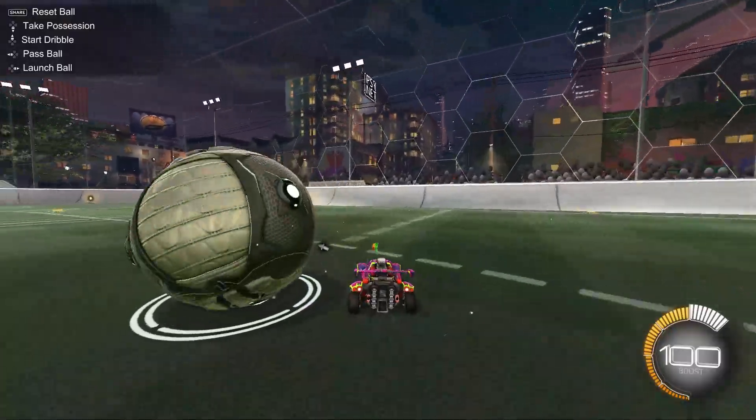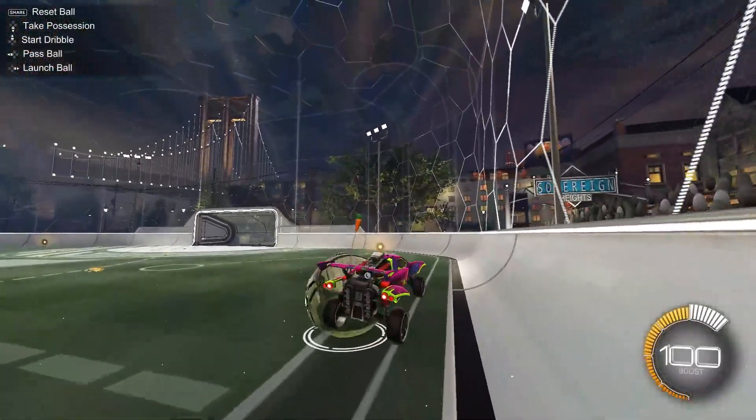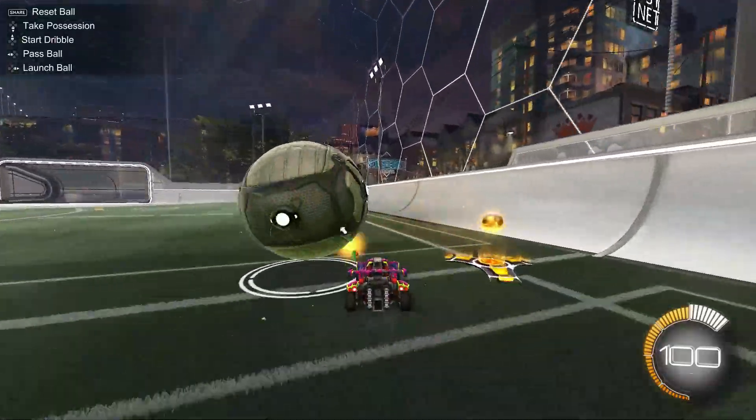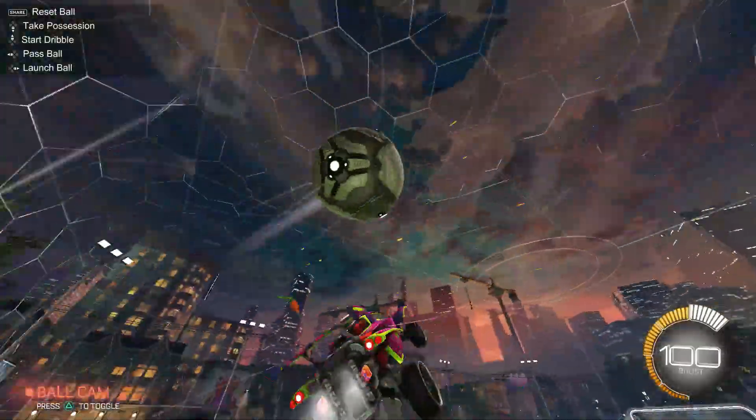Let's use a game situation for example. The problem may be an opponent trying to demo me from behind when dribbling the ball down the field. The solution could either be jumping to dodge the opponent or tapping my brakes to veer off the path they are taking. Obviously, the execution is trying to perform one of these options.